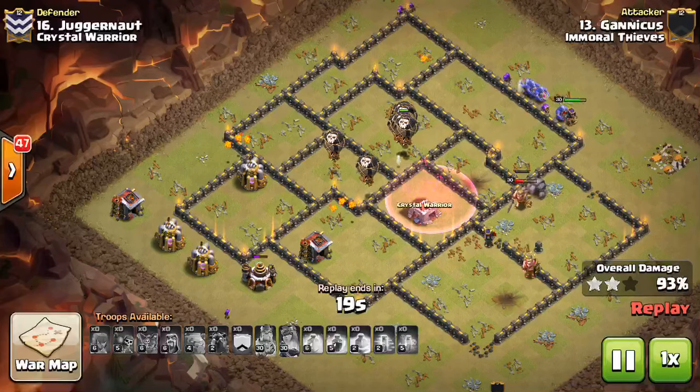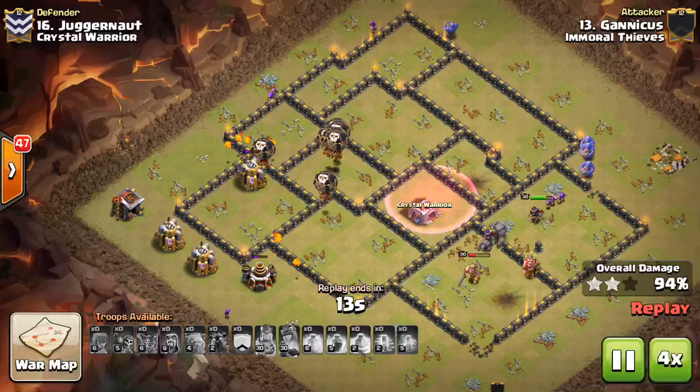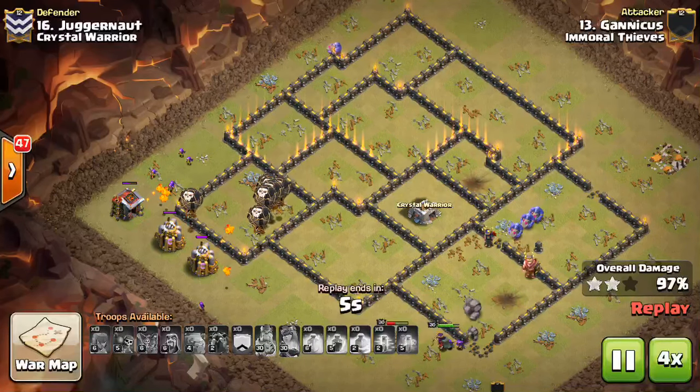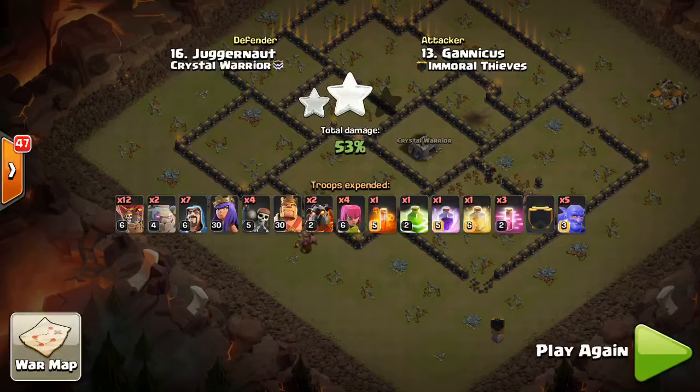From there it's a pretty easy deployment. These haste spells have become a staple — seeing them a lot more than the rages. The balloons often don't need that extra DPS, and the haste actually makes the balloons move quicker than the rage does, although you don't have that same spell radius. It allows you to bring more of them and drop them in more specific locations. A swag spell there dropping it on the CC. Tons of balloons left up — awesome attack Gannicus. You can see how many troops he has left: the bowlers, the King, the Queen, the golem, all those balloons. Crushed it.